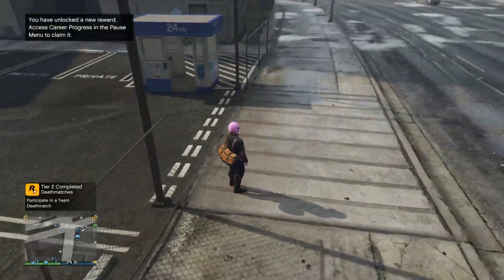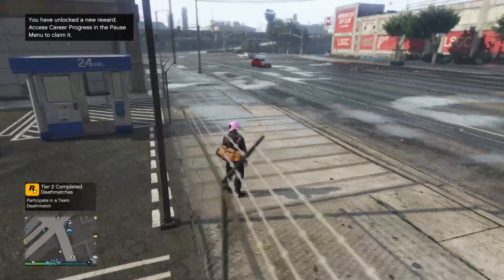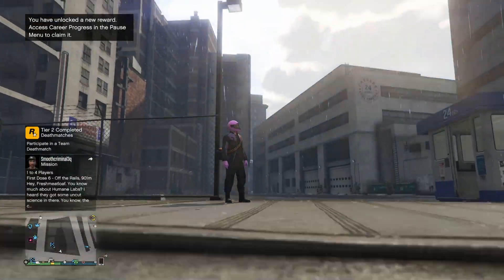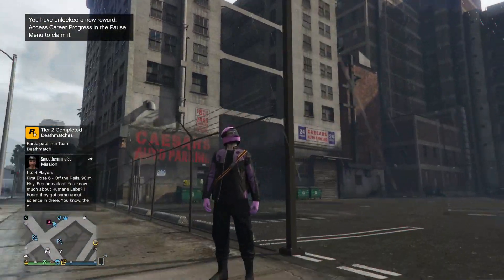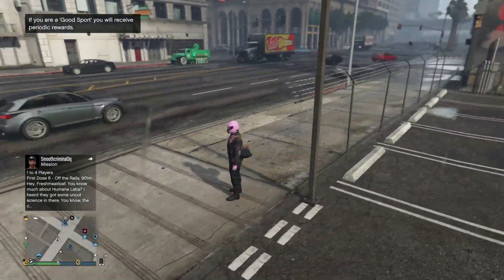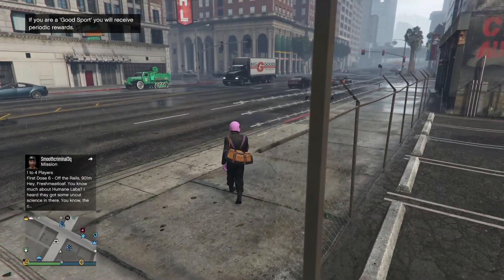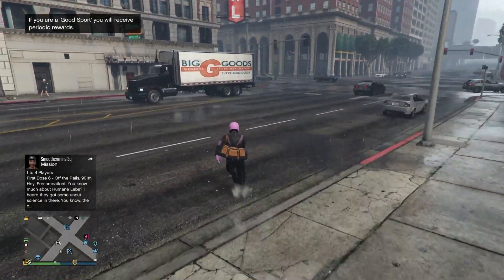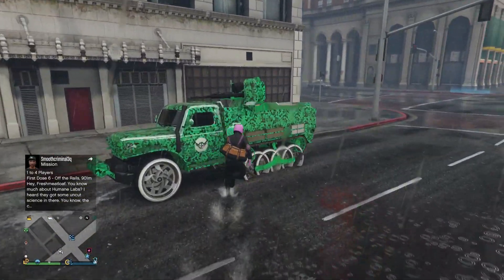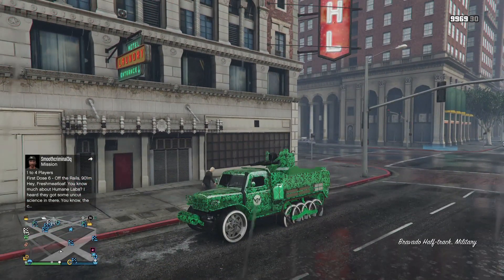Once you load back in, you'll notice that you have your outfit. There it is — your nice pink outfit with the gloves, the helmet, and the biker jacket. We also have the duffel bag that we originally had from our other outfit. I'm gonna go ahead and show you guys what it looks like at the clothing store or your apartment.